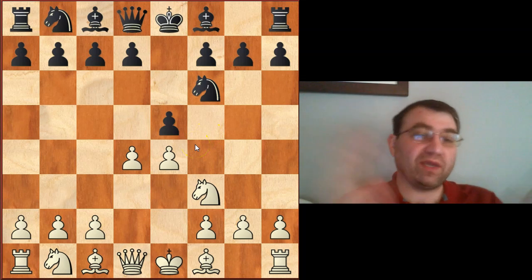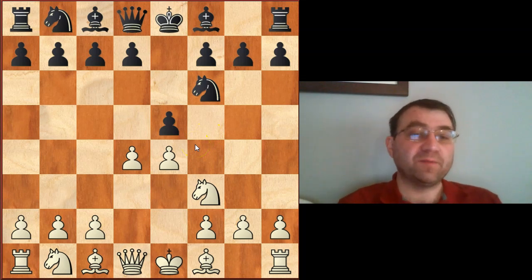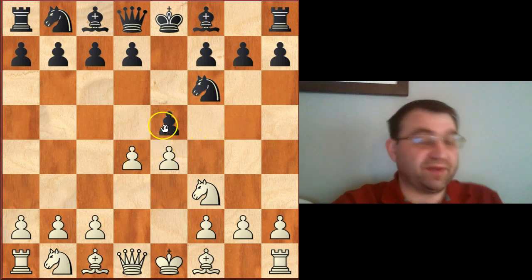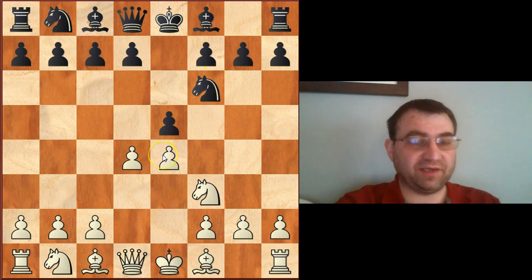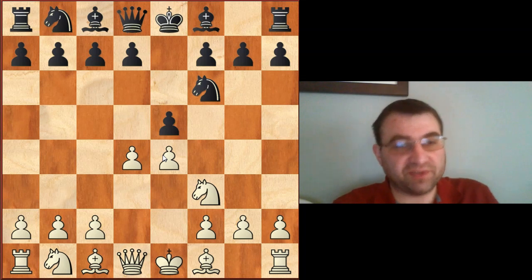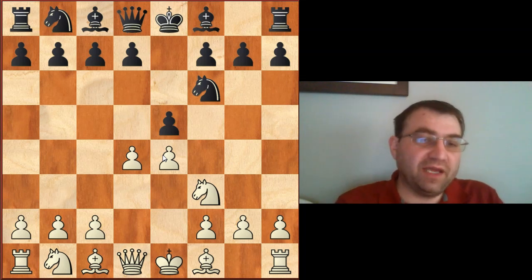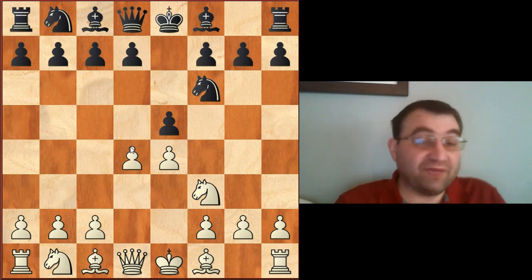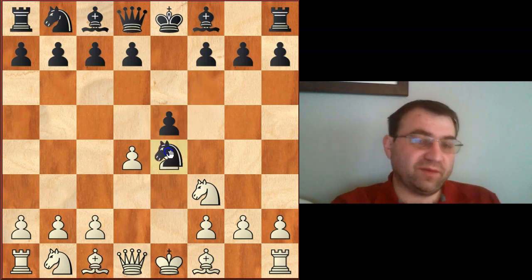The Steinitz variation cuts way down on the amount of preparation you need. The reason d4 does this is because black really only has two replies: e takes d4 and Knight takes e4. White's moves and plans from there are relatively straightforward, because you only need enough theoretical knowledge to get to a point where you can just play chess and know where to put your pieces.